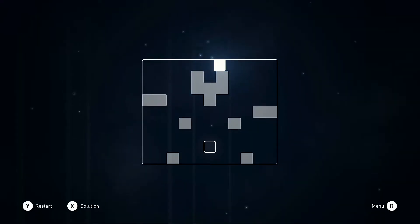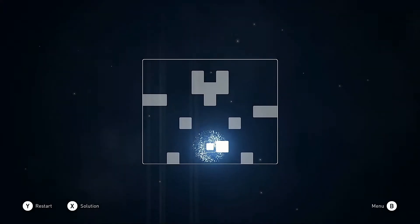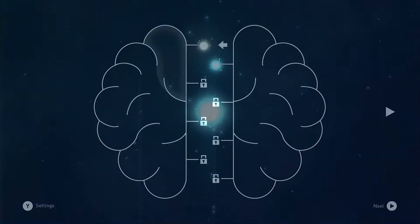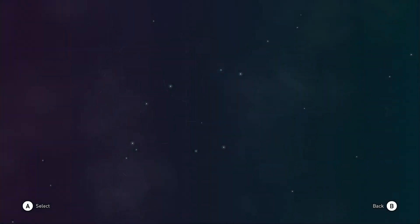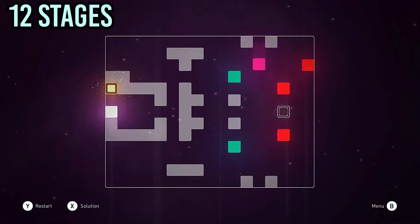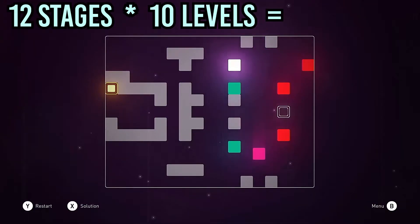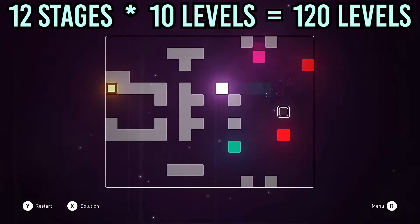Levels can contain multiple empty cubes, and to begin with you'll learn how to utilise the walls in each level to manoeuvre your cube in order to activate them all and continue to the next level. After completing 10 levels you're treated to some wonderful particle effects before being taken to the level select menu, where your next node is unlocked containing your next set of 10 levels. There are 12 stages in the game each containing 10 levels — that's 120 levels in total.